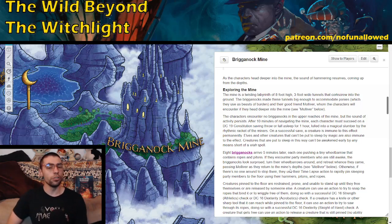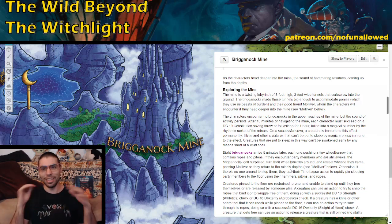As your players explore around they'll discover nobody is there. But after 10 minutes of navigating the mine, each character must succeed on a DC 19 Constitution saving throw or fall asleep for one hour. Some PCs will succeed and some are immune to sleep, creating a dynamic of does everyone fall asleep, nobody, or just some? Crucially, creatures put to sleep this way cannot be awakened early by any means short of a wish spell — it doesn't matter if you beat them up or slap them around. They are sleeping, end of story.